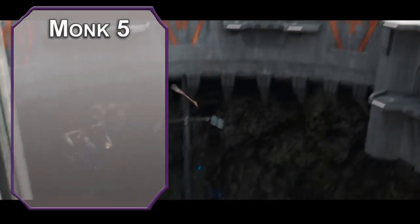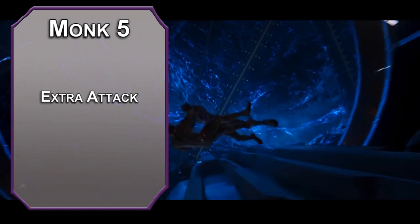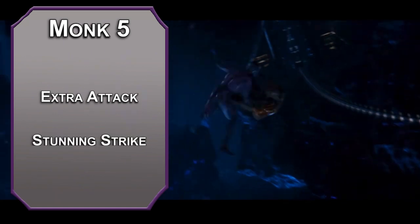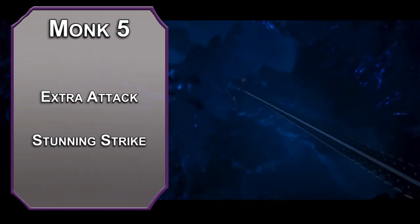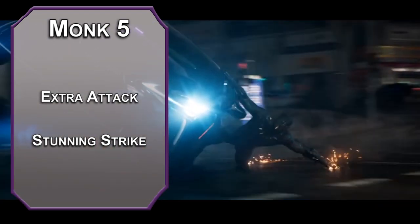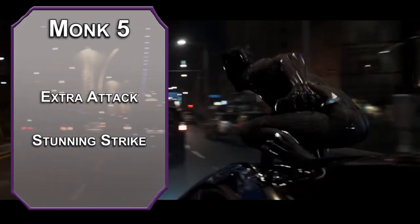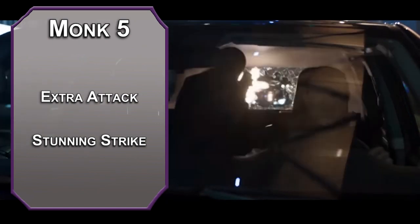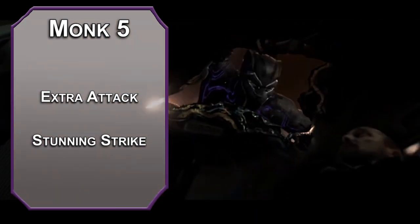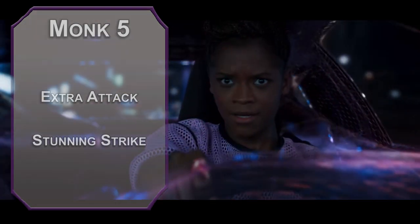5th level monks get an extra attack, meaning you can attack twice instead of once as an action and still use your bonus action for an unarmed attack or two with Flurry of Blows. If you want something else to spend a ki point on, a Stunning Strike forces a constitution save of 8 plus your wisdom modifier plus your proficiency bonus. Failing that, the target is paralyzed until the end of your next turn. You have advantage to hit paralyzed targets, and every hit within 5 feet is a crit. So if you use Stunning Strike, you can follow it up with 3 crits — one of which gets your sneak attack damage — and still get 4 crits next round. Your martial arts die are now d6s instead of d4s. Stunning Strike can let you do some serious damage.